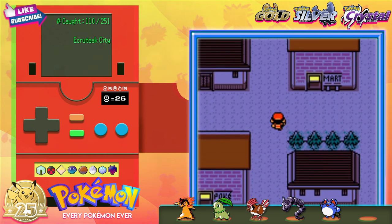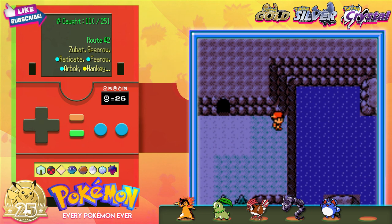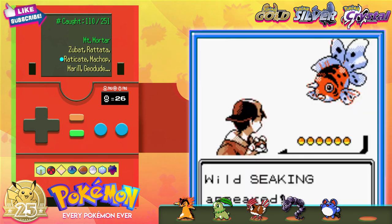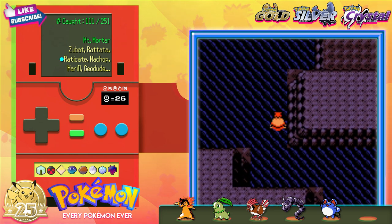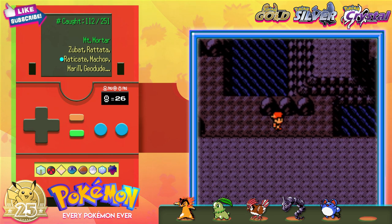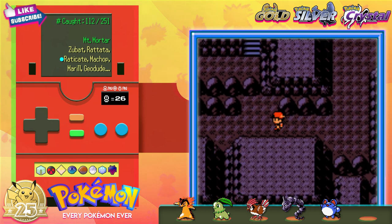Before we make our way to the Pokemon League, we can take one other side quest now that we have HM07 Waterfall. If we really want to round out our living Dex, we should explore what lies within Mount Mortar. The cave entrances lie just east of Ecruteak City on Route 42. Inside, we can hop aboard our trusty Marill and surf around to find a Seaking, then climb up the waterfall to reach this high cave door. I found a Machoke here — those biceps! Make sure that you have at least one open slot in your party, because we're going after a rare gift Pokemon.